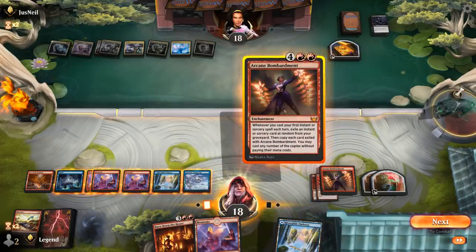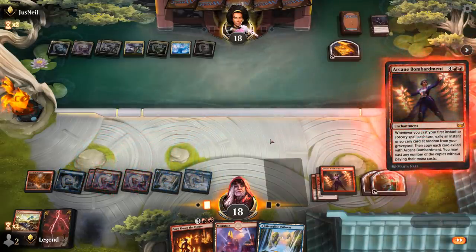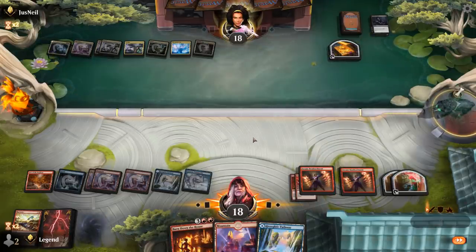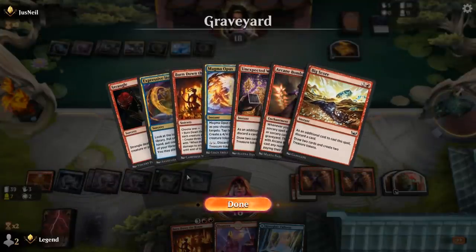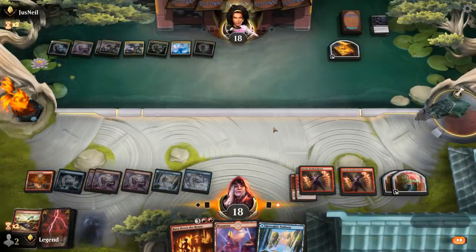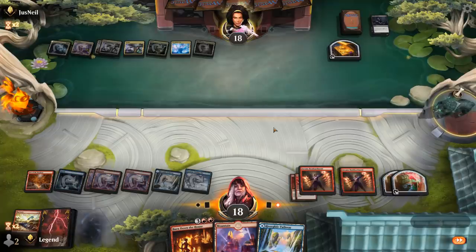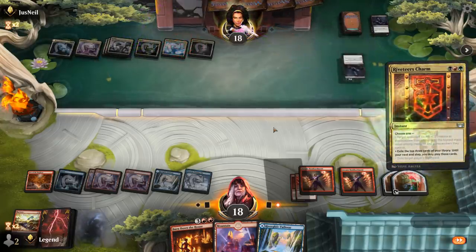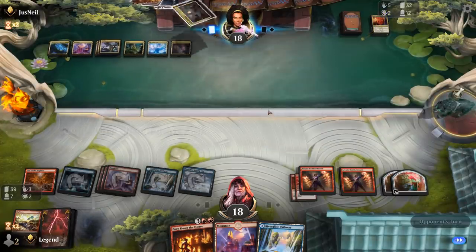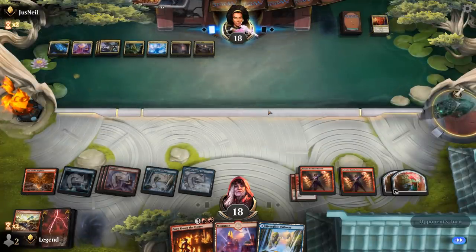We play another Bombardment — there's nothing in play to kill with Demon Bolt and Seismic Wave so we wait and hope to exile card draw spells like Magma Opus and Iteration. We've got both Windfall and Bigscore. Opponent has five cards in hand — possible they have interaction for Arcane Bombardment. It's a Riveteers Charm for card advantage, finding their own Burn Down the House and a Deadly Dispute. So they'll have to use those soon.